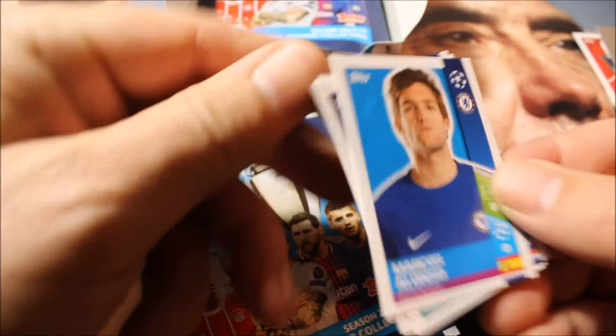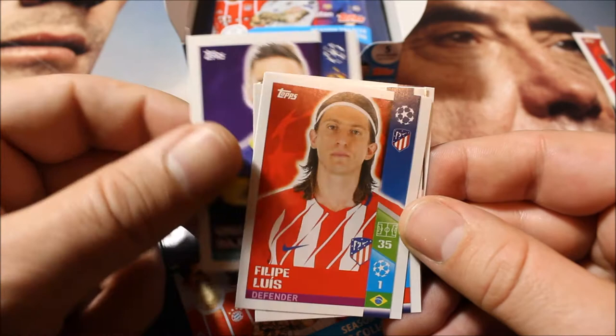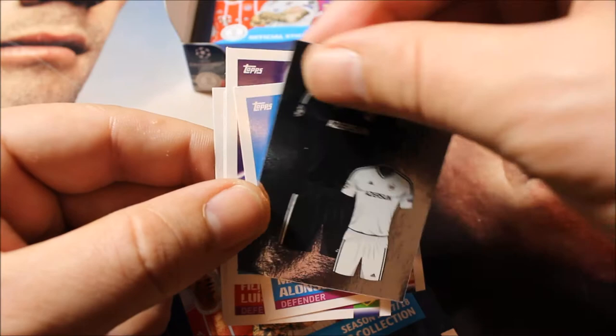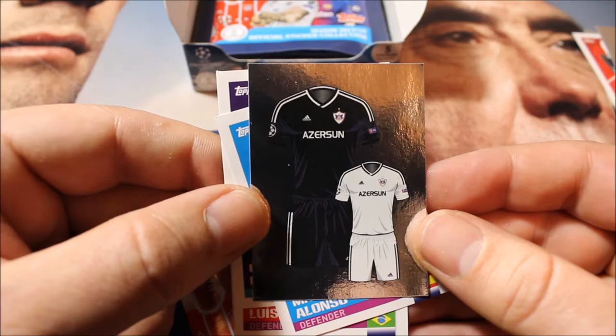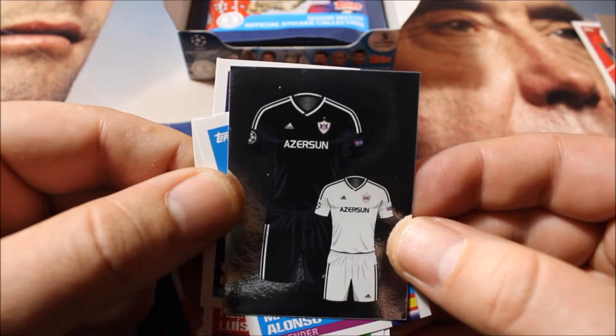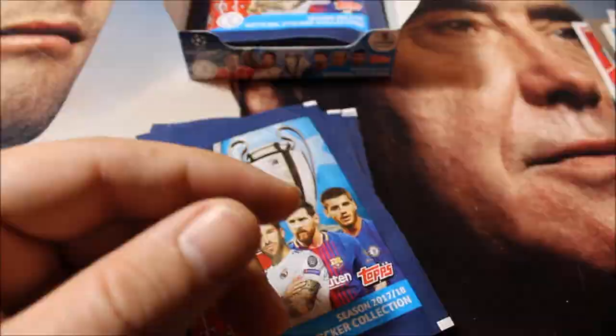Next pack. Five small ones again. We have Marcos Alonso, Gregor Bayou, Philippe Lewin, and Youri Tielemans — our Belgian player. Then we have a kit sticker showing the home and away shirt of a different team. I have to be honest, I can't make out which team it is from the shirt. Let's move on.